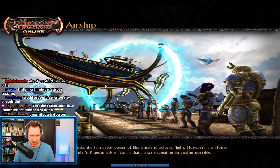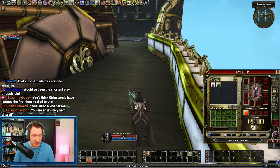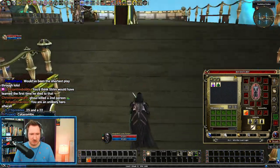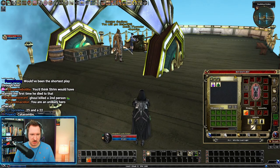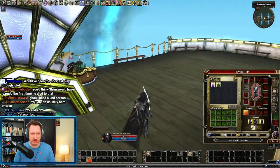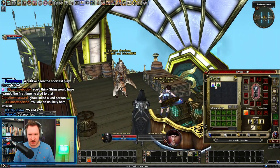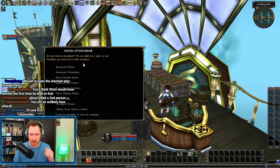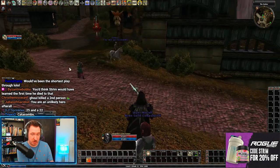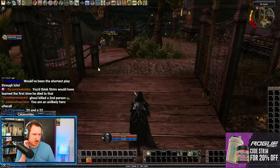A level 22 and a level 25 just died — that is the quest Catacombs on Epics. This is a pro tip: Catacombs on Epics is one of the most dangerous adventures you can go on. Please never ever go into Catacombs on Epics — it's one of the worst ideas in the universe and you will die. The ghouls hit for about 800 to 1,000 before mitigations. So even if you have 100 physical resistance rating, three ghouls attack you — one, two, three — you take 400 from each and you're instantly dead.